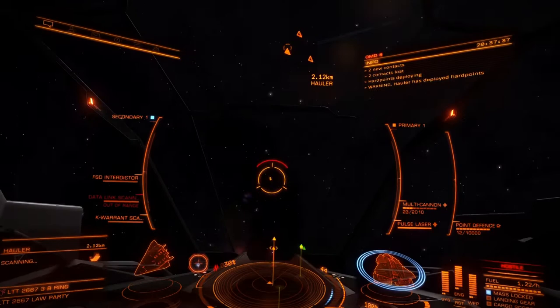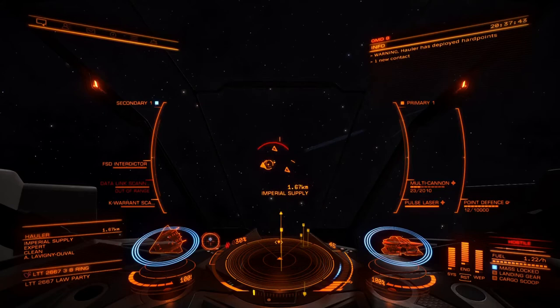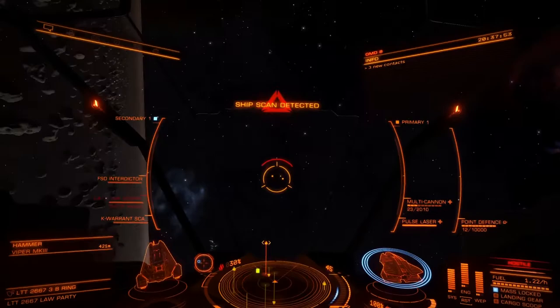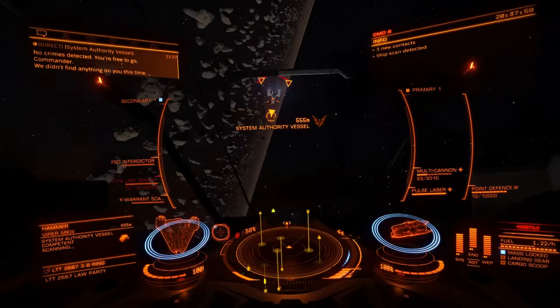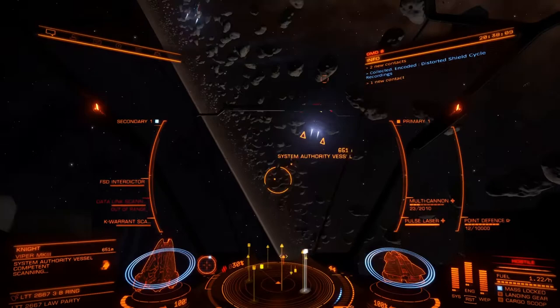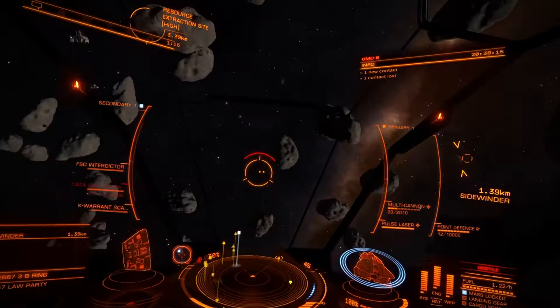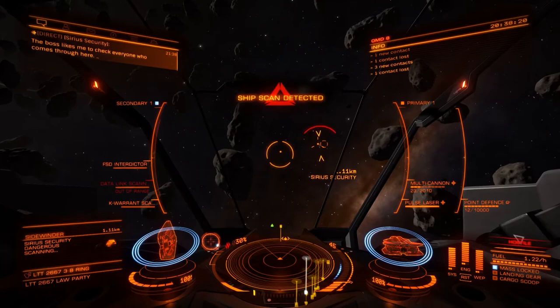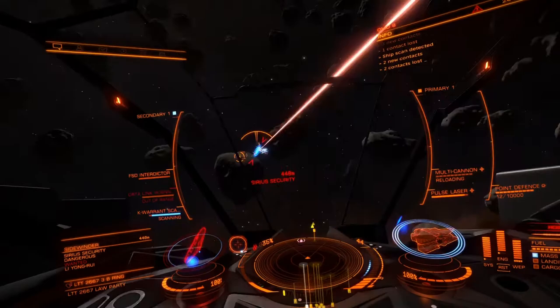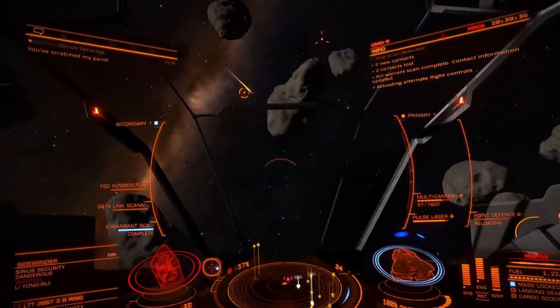What's good about a lot of these sites is you get a lot of help from federal pilots and system security ships. As long as you're in the fight when it's taking place — if you get one of the last shots in, you'll claim the bounty. If you're smart you can sneak in at the last minute and get the bounty even though you haven't done a lot. There we go — we've got a wanted one and the kill warrant scanner is going. Keep your finger on it until it says complete. This guy is rated as dangerous — a far more skilled pilot than a competent one.